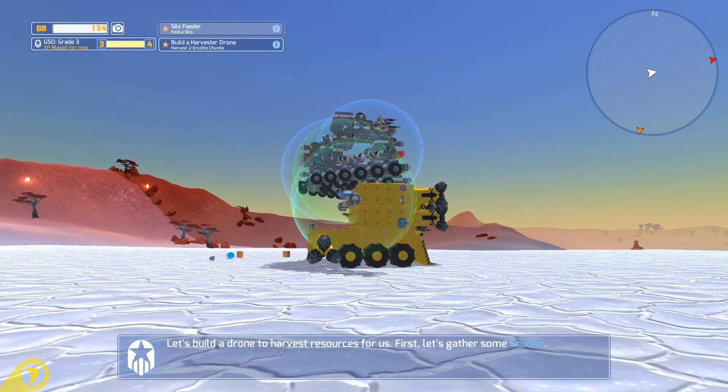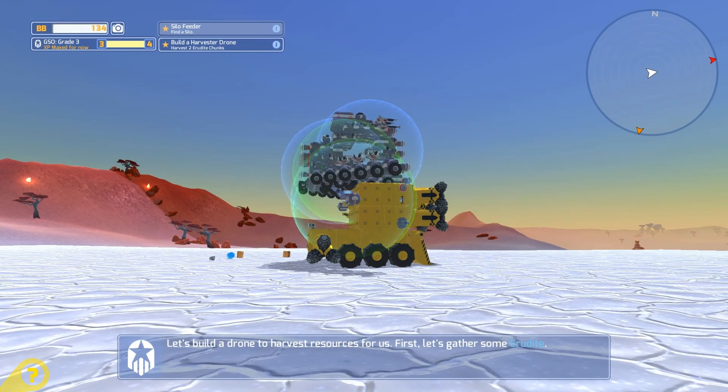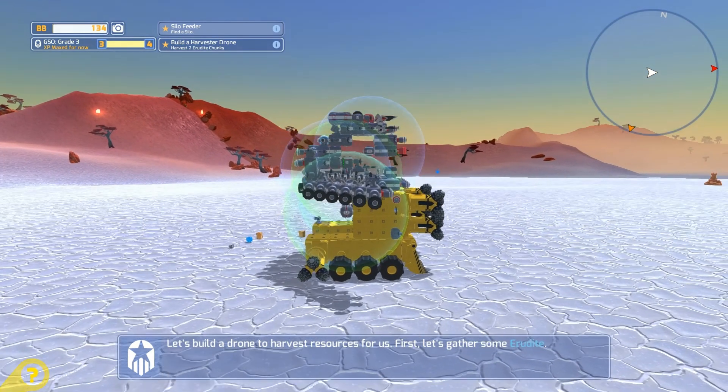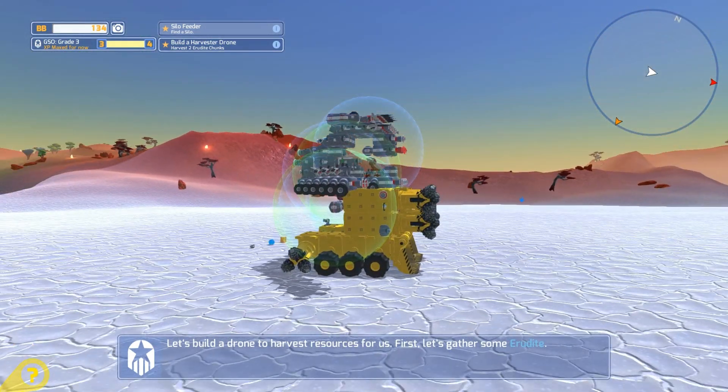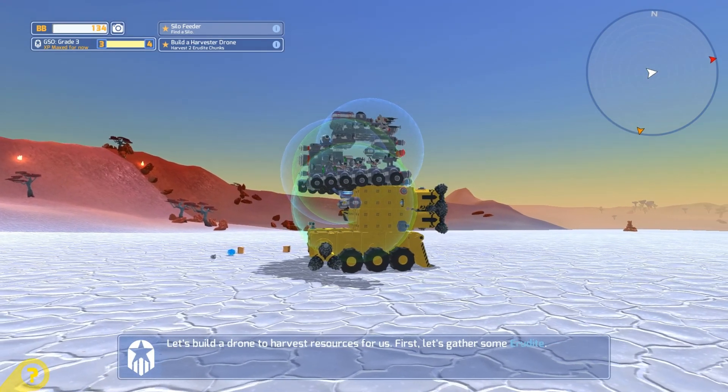I would ideally like to go forward maybe two more rows on the front bottom part and then maybe back two more rows in the back as well to give that weight distribution a little bit more. But I kind of like the look of it just being like that, so we might try to figure out how to make that work.